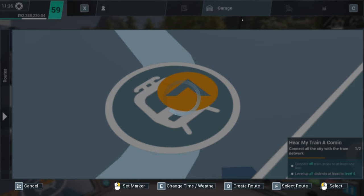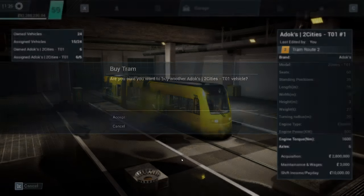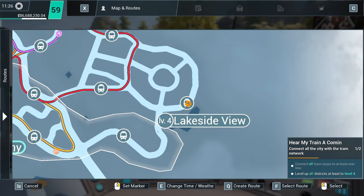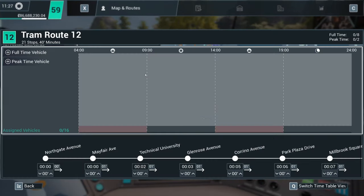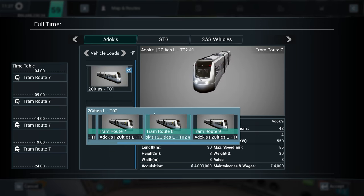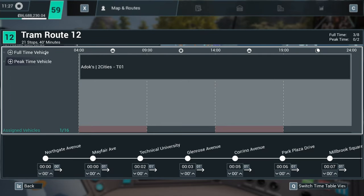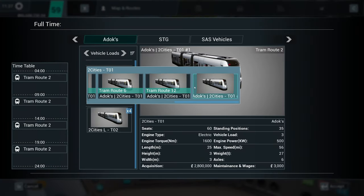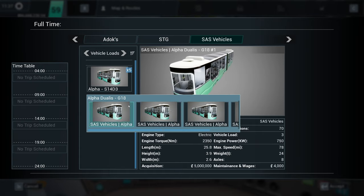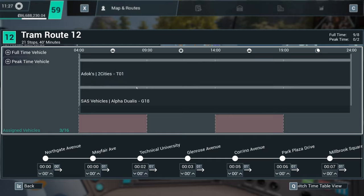What we are going to do is go to the garage, because I'm going to purchase a couple of these trams. Tram route 12, and we're going to use a couple of these. Are these the long ones? That's not good — I bought the short ones. Never mind. Pop the short ones on, and then I think we've got one of the SAS trams, because we've got loads of them now. There we go — shove it on there.